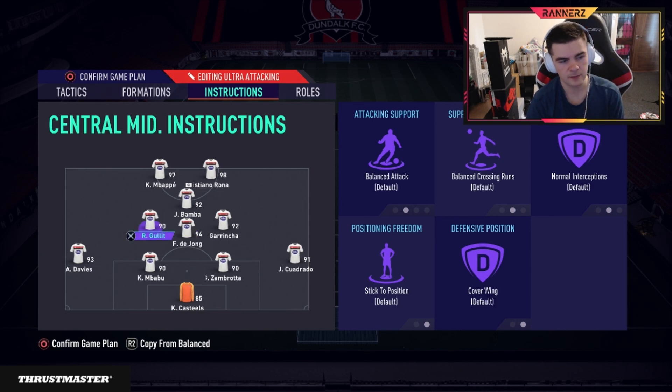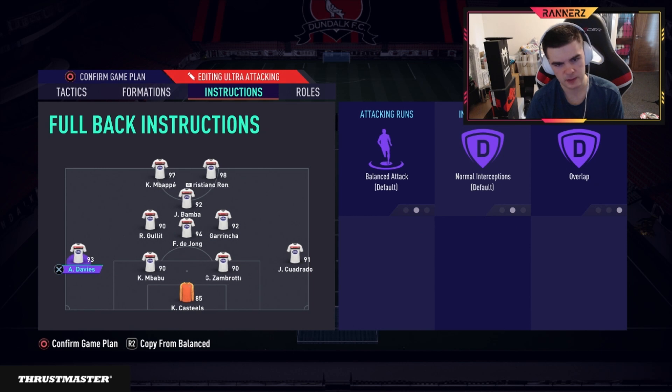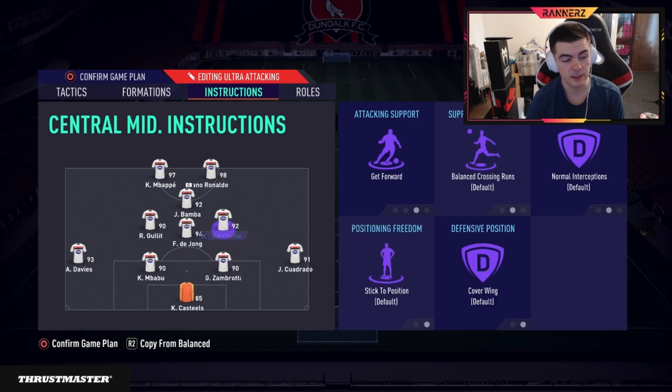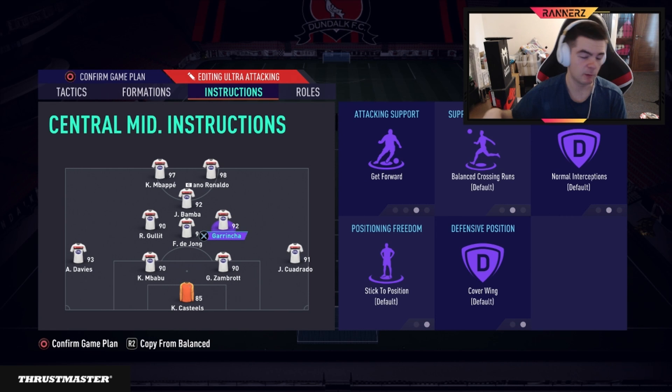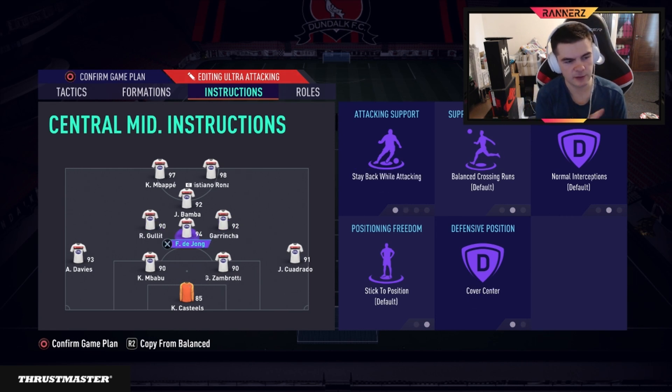Your left CM is balanced, cover wing. Notice both wide CMs are set to cover wing — not cover center — because the fullbacks are on balanced overlap. If a fullback goes missing, your wide CM fills that gap. So if Cuadrado pushes up the pitch and isn't back yet, Griezmann goes out wide to cover, and you still have two CMs covering the middle, so you're not too exposed.